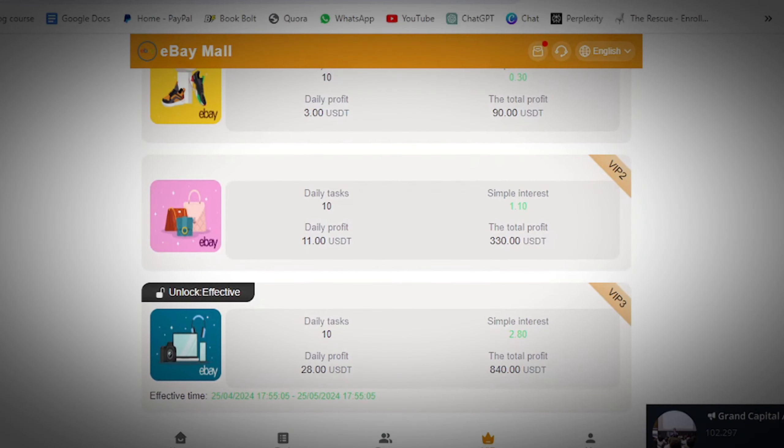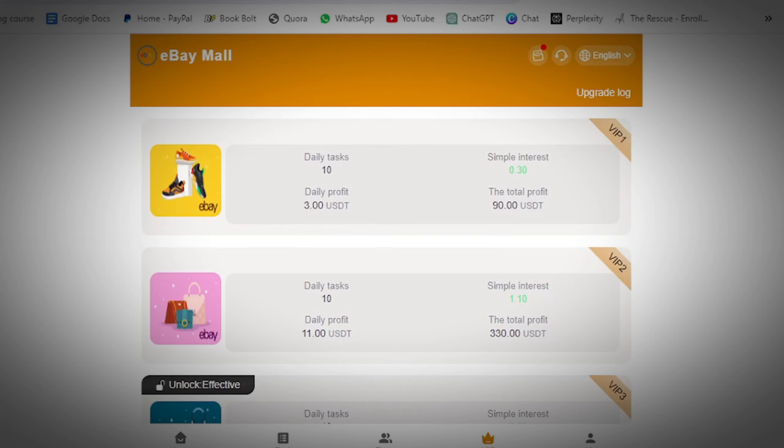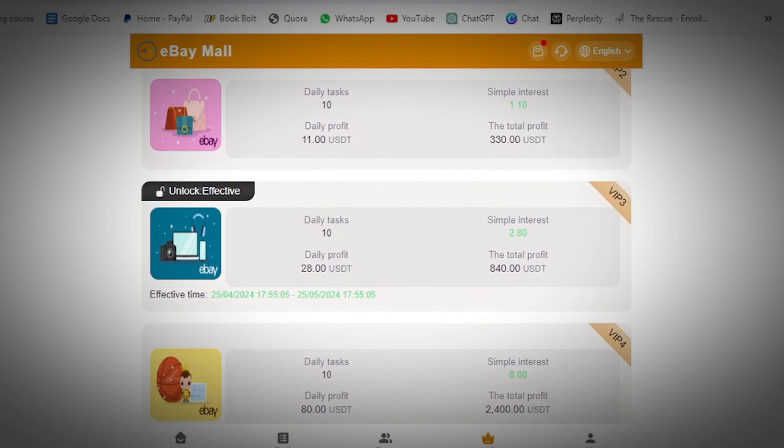Pick whatever package you can afford to unlock — each package has different daily profit levels. For the sake of this tutorial, I unlocked package 3, which costs 466 USDT. You can see the effective date I started making money is April 25, 2024, and this platform pays you for one month. This is not financial advice; this video is for educational purposes.